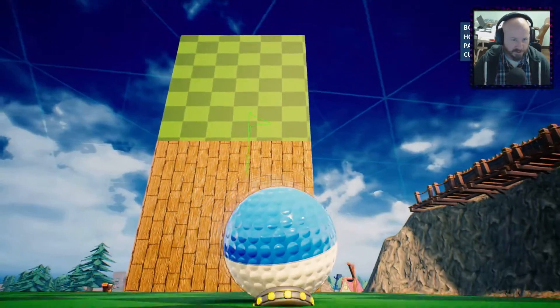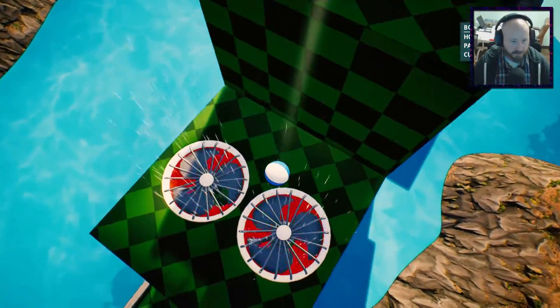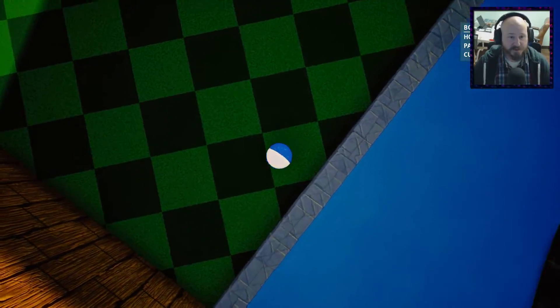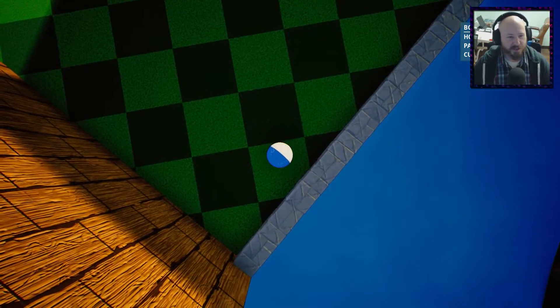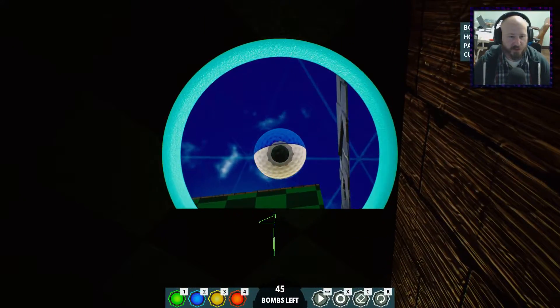We're just going to try three bombs this time — I think we did four last time. We're making it over, but we're going to hit the fan. This is not where we want to be. It's a very tough hole. Some of these you play, you are going to get into where you're just going to be like, man, it's going to take me ten shots to get through this and so be it. That's one of the other things I really wish this game had in it.